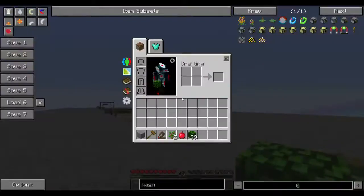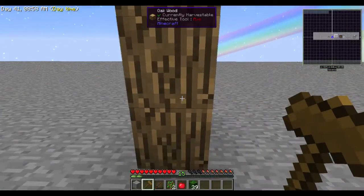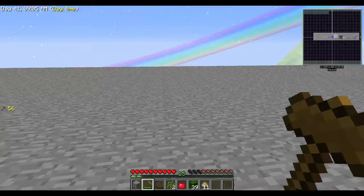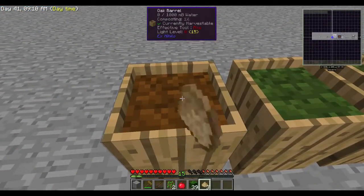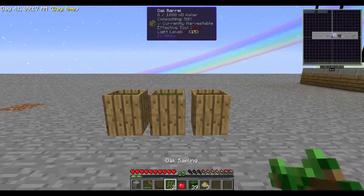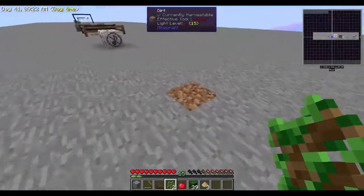You can do tons of trees. And then with your wooden hammer, if you don't need the wood, you can just hammer the log and get wood chippings. Place the wood chippings in the barrel and compost them to get even more dirt. This is the fastest way to get dirt — just keep placing tons of that material in.